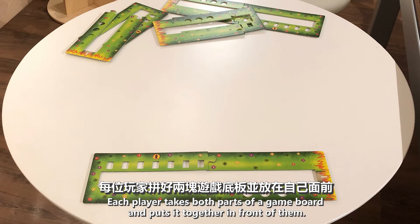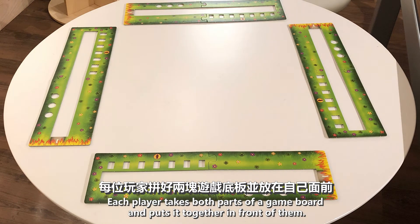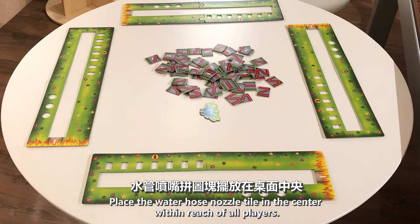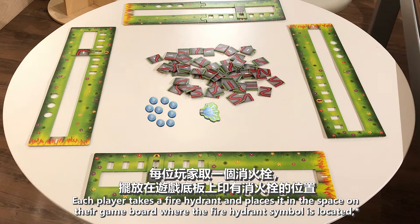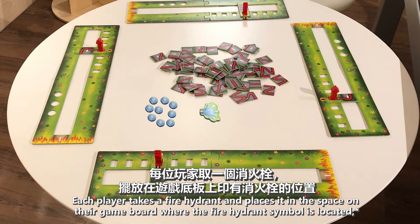Each player takes both parts of a game board and puts it together in front of them. Mix together all of the hose tiles and pile them in the center of the table. Place the water hose nozzle tile in the center within reach of all players. Place the Firefighter's Medals nearby. Each player takes a fire hydrant and places it in the space on their game board where the fire hydrant symbol is located.